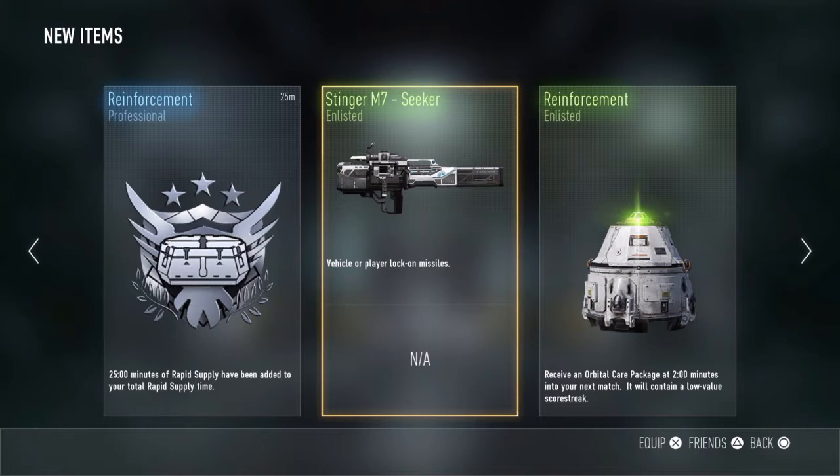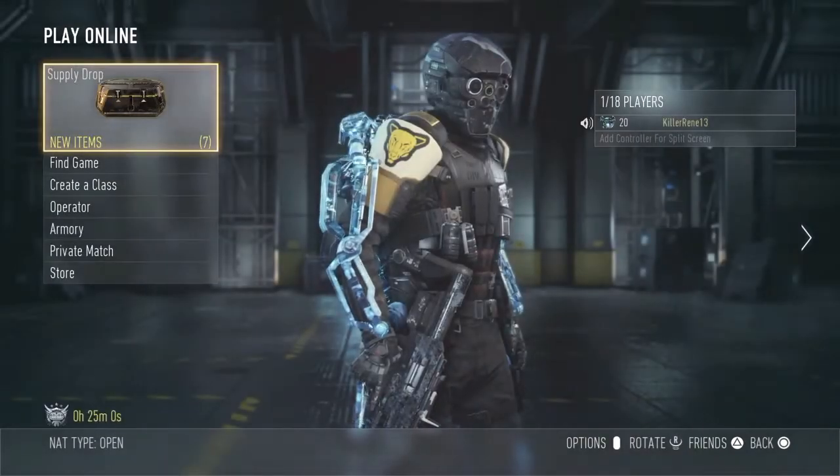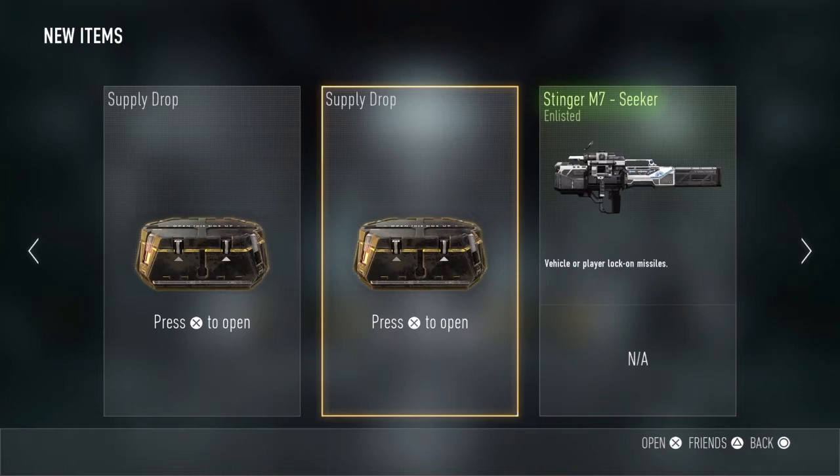I got some Rapid Supply? Which means I get the things that you're opening right now — I'll get them sooner. So I guess we'll press Circle, and then X again, and then open up the next one.